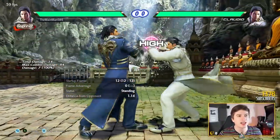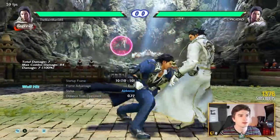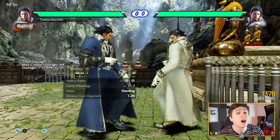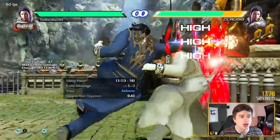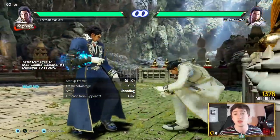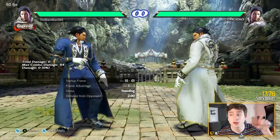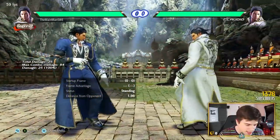Then we have while running 2, which is a plus 7 high, very fast attack. If you do two in a row with good execution, it's uninterruptible. Plus 7 high, hits like a truck — 40 damage on a normal hit. Devastating move. If you get good at that move, people will want to duck you, and then that's when you go for devastating mids.